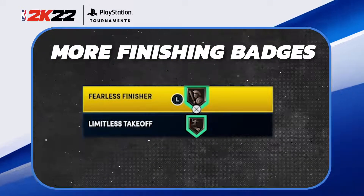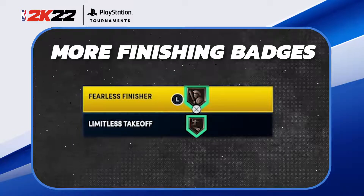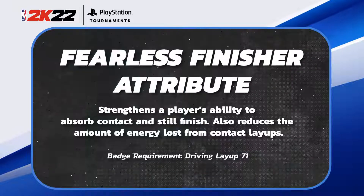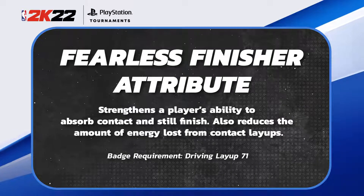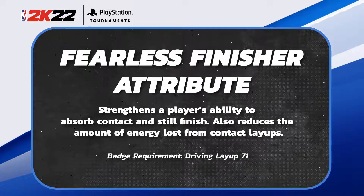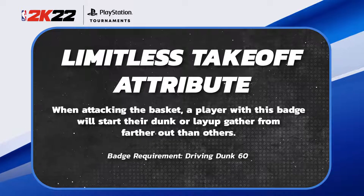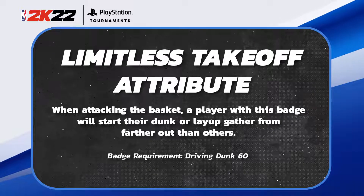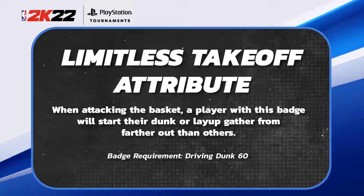The next two — Fearless Finisher and Limitless Takeoff — can only be put up to bronze, so it's going to be one badge point to upgrade each. Fearless Finisher allows me to absorb contact and still finish, and also reduces the energy loss from contact layups. Limitless Takeoff is a new badge added this year — when attacking the basket, a player with this badge will start their dunk or layup gather from farther out than others. I think bronze is a good level for both.